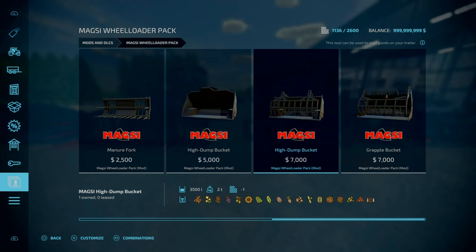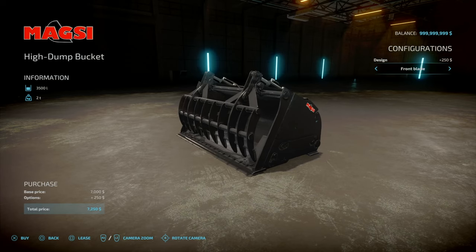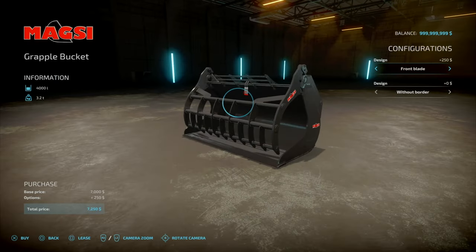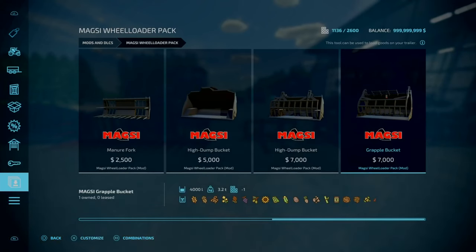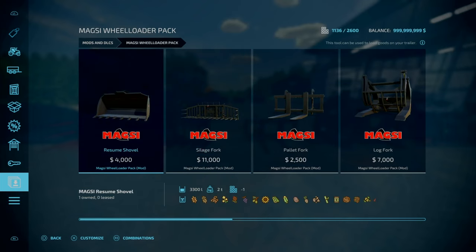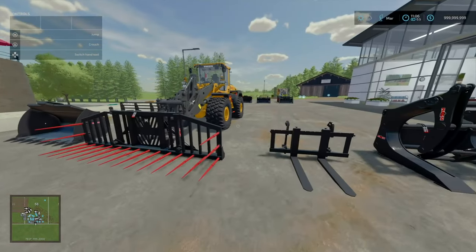Second to last is the high dump bucket with a little grapple. No front blade or front blade option, four slots goes down to one. Lastly, the grapple bucket — three slots, goes down to one. Front blade yes or no, and also with or without side borders. Overall capacity is about 2,000 to 8,000 litres — very typical of what you'll see with similar base game stuff.